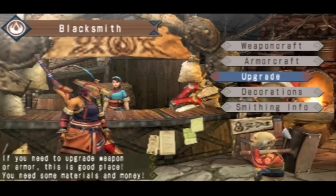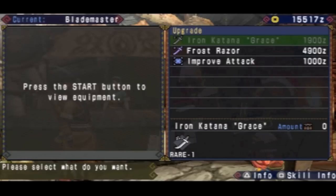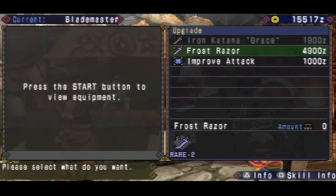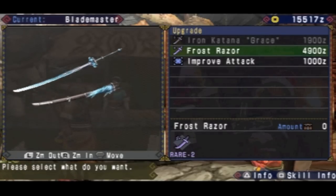So I'll go ahead and make it right now. I can just make it straight off from upgrading this Iron Katana which I got. And this is Frost Razor. Here's what it looks like. Pretty cool.